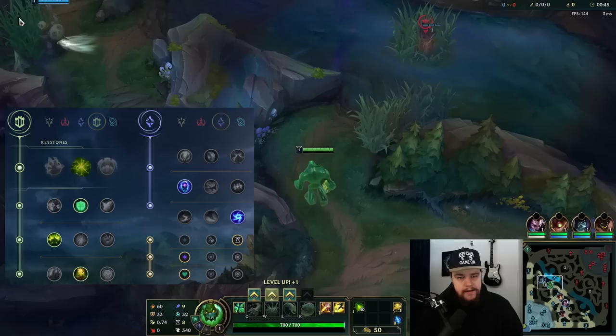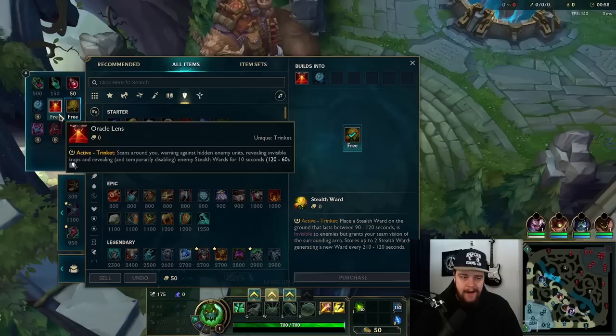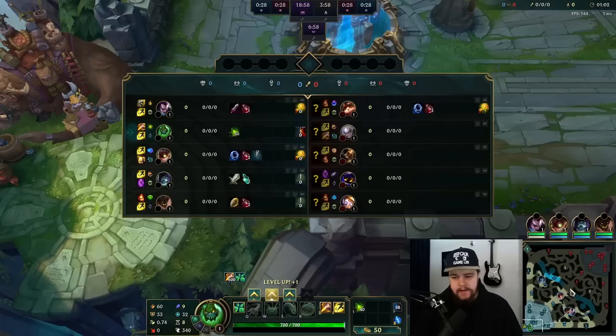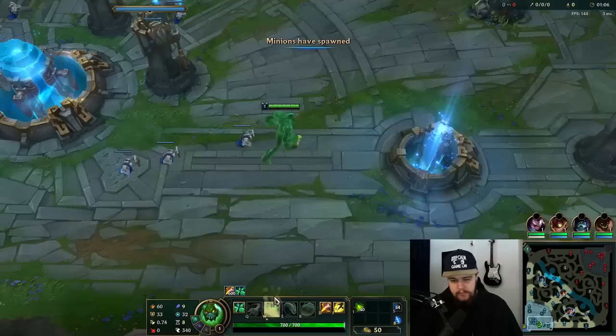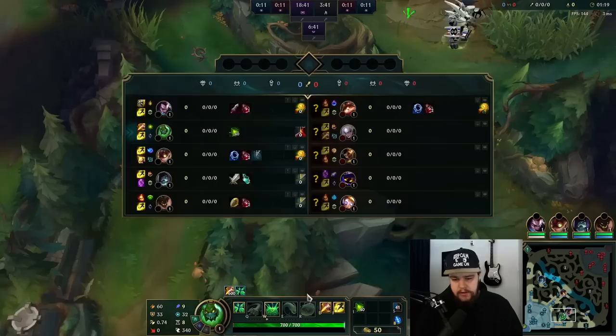All right, time for a Zach game. I'll be playing against Diana, which should be a perfectly good matchup for me. The only thing I'm really afraid of on Zach is getting invaded in the first clear. After that I'm not that worried, and Diana is not a champion that really does that, so I don't have to worry about that. I also don't have to take a potion because your clear is fine. I would take a potion if I was playing against something like Jax that would invade you.